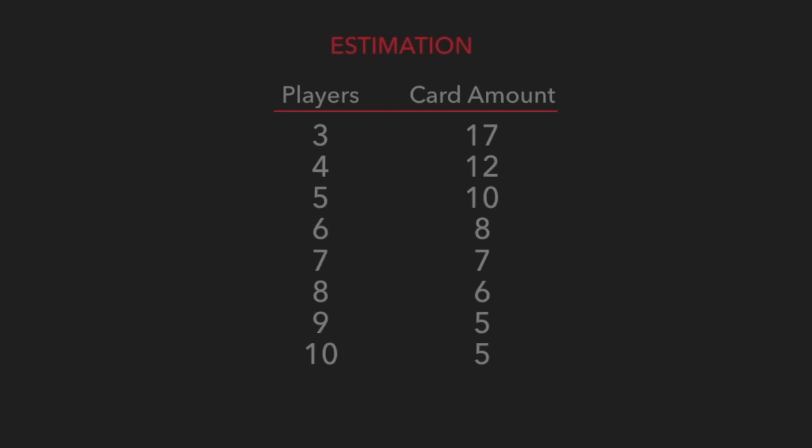The number of rounds played in a game depends on the number of players. If playing with 10 players, the highest amount of cards that can be dealt is 5 before returning down. If playing with 5 players, you could go up to 10 cards before coming down. Although if playing with 5 or fewer players, it is common to set a cap such as 8 cards before returning down.